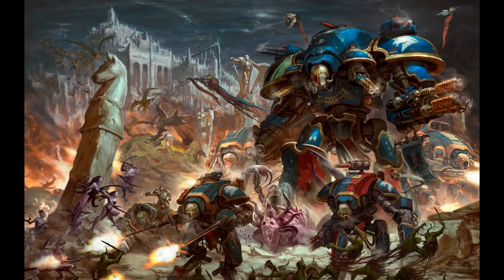The full wargear of a Knight Valiant includes the Conflagration Cannon, the Thundercoil Harpoon, twin-linked siegebreaker cannons, two twin-linked melta guns, four shieldbreaker missiles or two shieldbreaker missiles and one additional pair of twin-linked siegebreaker cannons, and the Ion Shield.